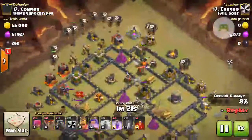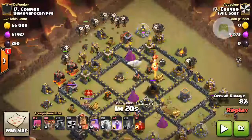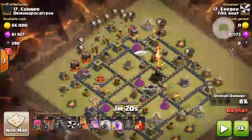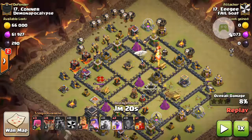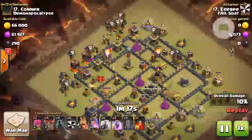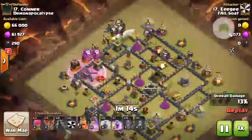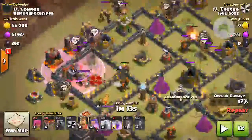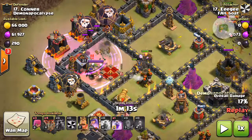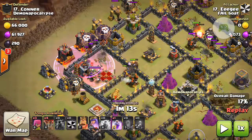In they come — you can see air mines hitting the lava hounds. She's already working on her next deployment of lava hounds because there's a lot of damage coming in. You've got the balloons working their way in, and she drops a rage spell. You can see the enemy Archer Queen is going to be taken out by a rage spell with a skeleton spell inside it.